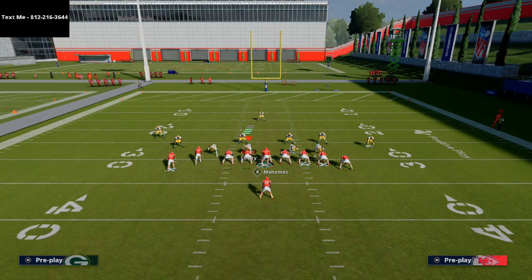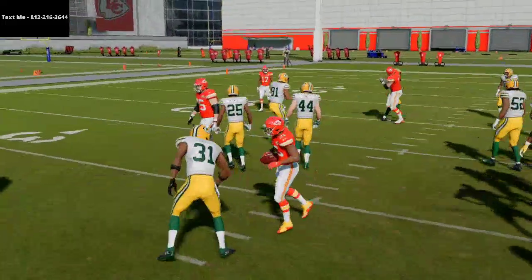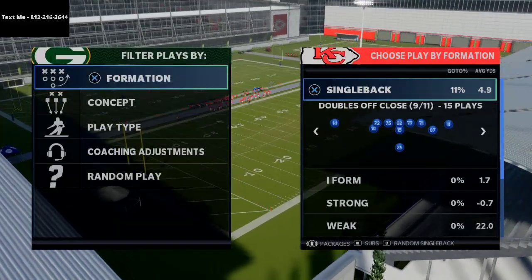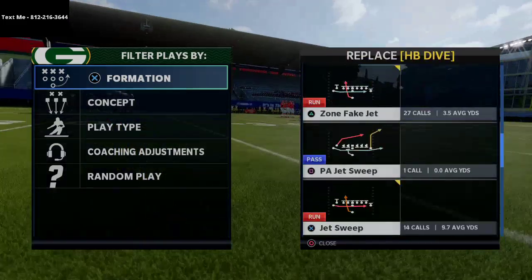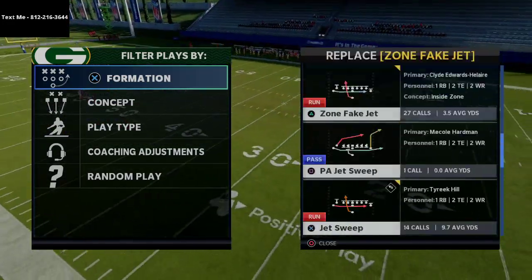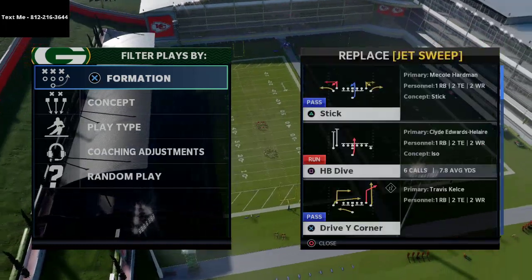The other thing you can do with zone fake jet is go right into a zone read. That's the jet sweep and zone weak summary — some things you can do with that. Obviously everything I'm saying here, you can apply to motioning, and you should apply it to motion — meaning you should be motion snapping pretty much routinely every play, unless you're just going to quick-hike a lead.